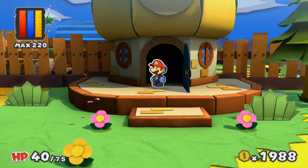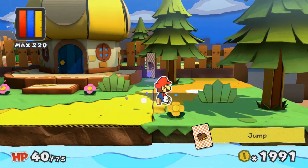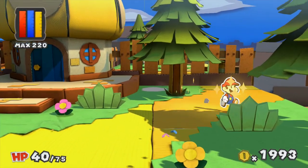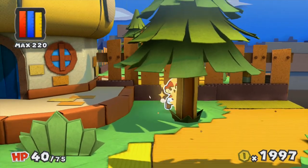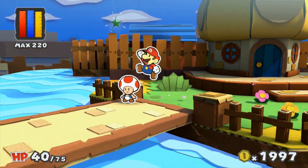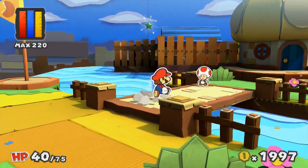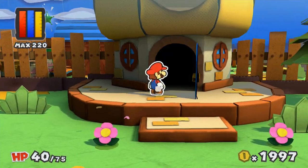So that basically means we're not getting anywhere here. We've got to go look for the Professor in the Mondo Woods. Let's clean up this area a bit, and we're probably gonna have to backtrack. Actually, just to make sure, I don't think I can go through the back door of the house here — at least not yet.